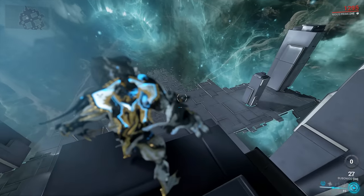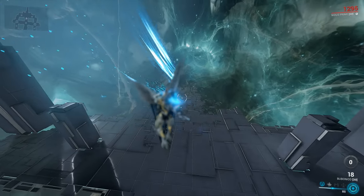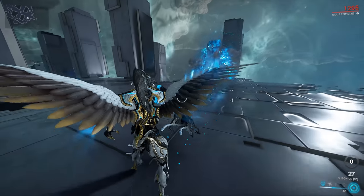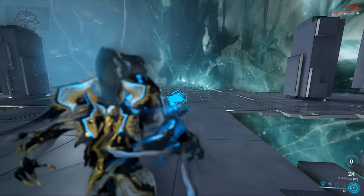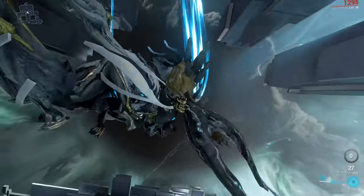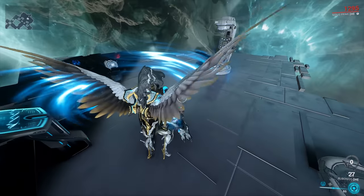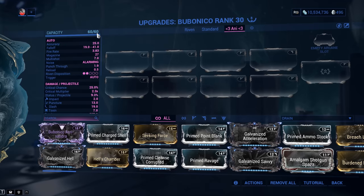If you mod it right, leading your targets should not be an issue. The secondary fire mode is where the Bubonico gets even more special — you chuck three grenades in rapid succession, and each grenade consumes 3 ammo. Your total magazine is 27, so throwing those three grenades knocks you down to 18. The ammunition recharges by itself at about 17 per second, so you won't need ammo pads or Carrier.